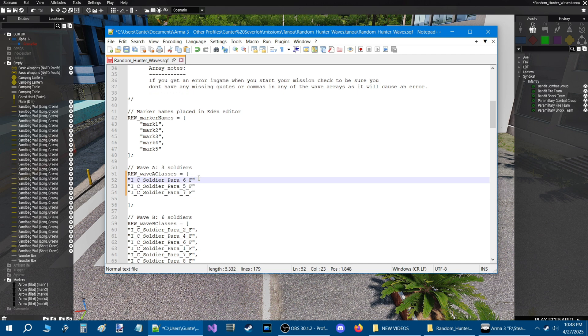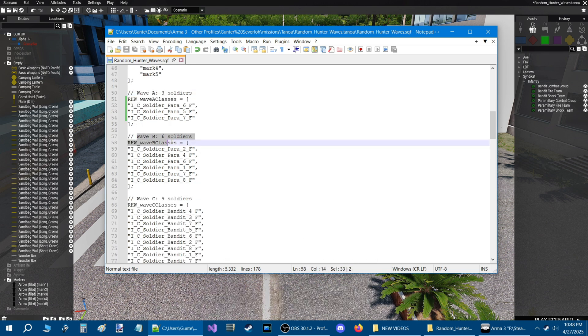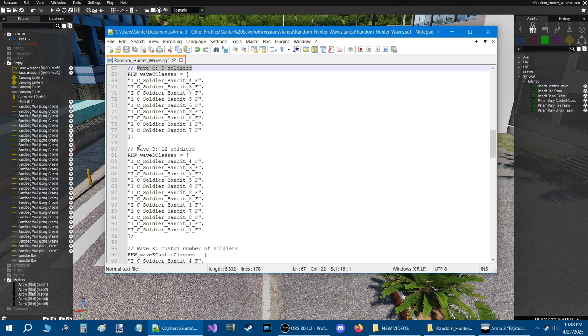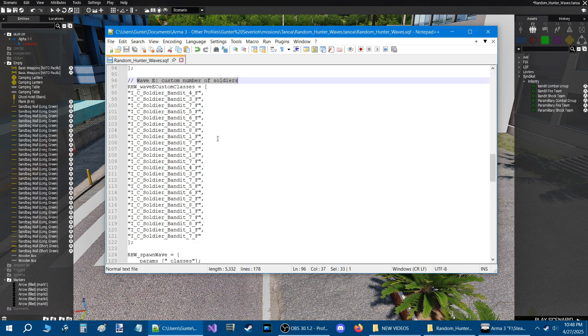No comma at the end — if you're missing any commas or quotes you're going to get an error. For wave array customization, each array — the 3, the 6, the 9, the 12 — can all be changed to what you want. All you have to do is define the number, the name, and the number of class names you want to use.